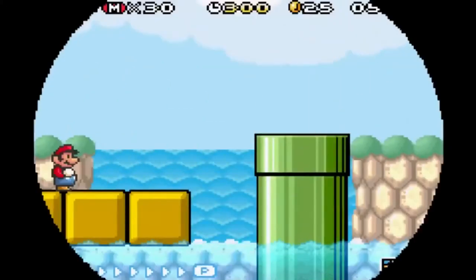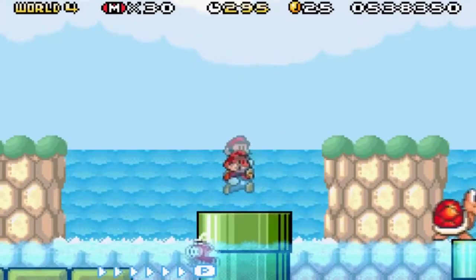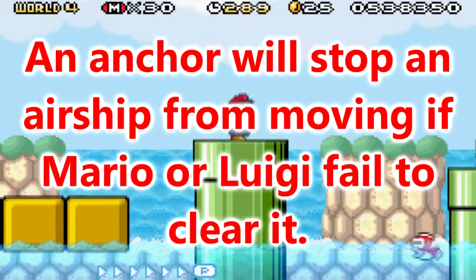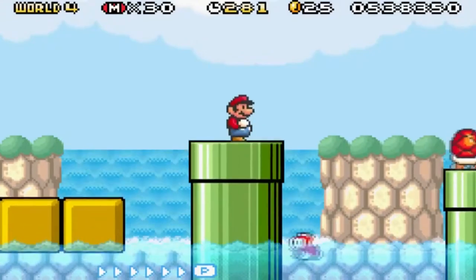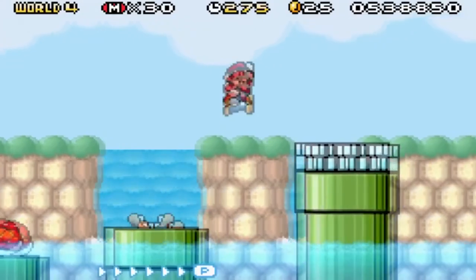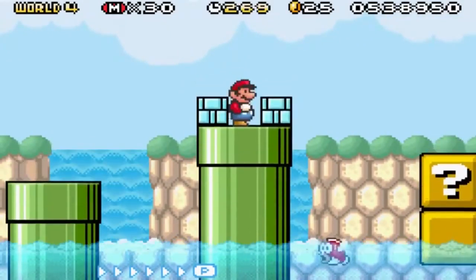Now, I think this is the level where you want to get as many coins as you want. However, I'm not going to because the prize, the reward is an anchor, and I think anchors — I'll put a text over right now on the screen what they do. I think they just make it so the airship can't move when you fail at an airship and die. I could be wrong, but that's my guess. But it's really hard to get as many coins as you can on this level anyway, so I'm just gonna try to complete it normally.